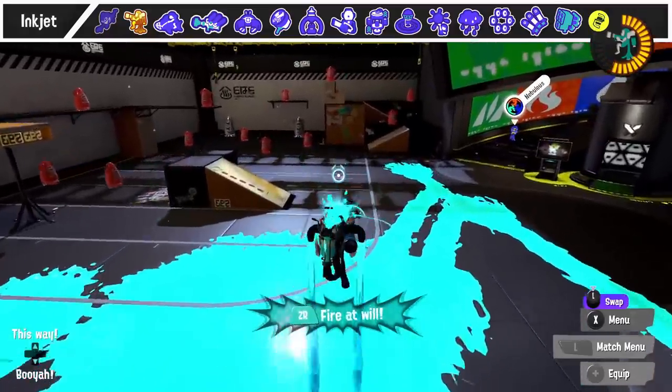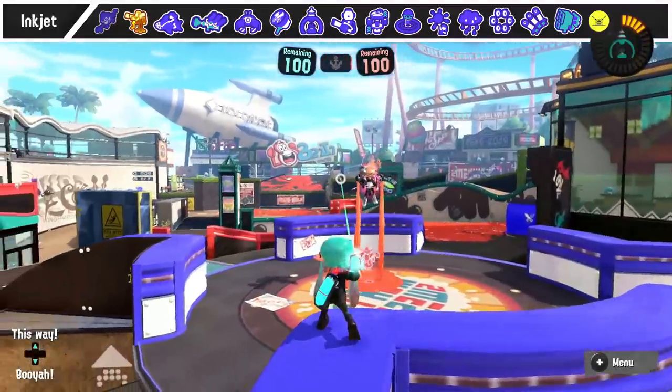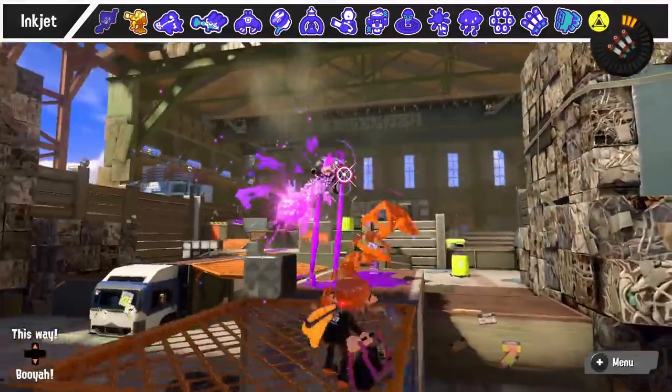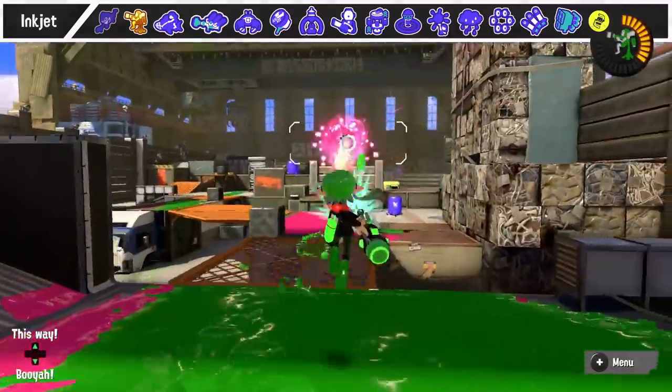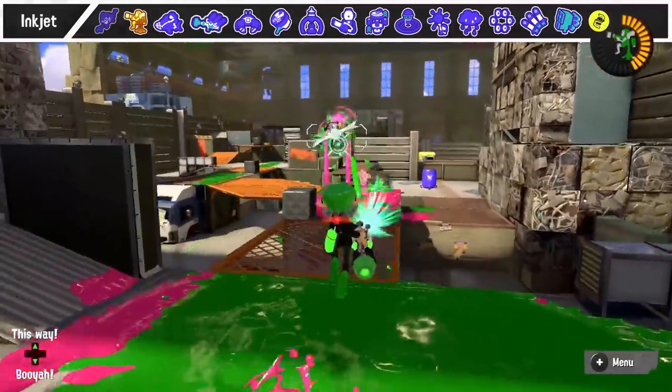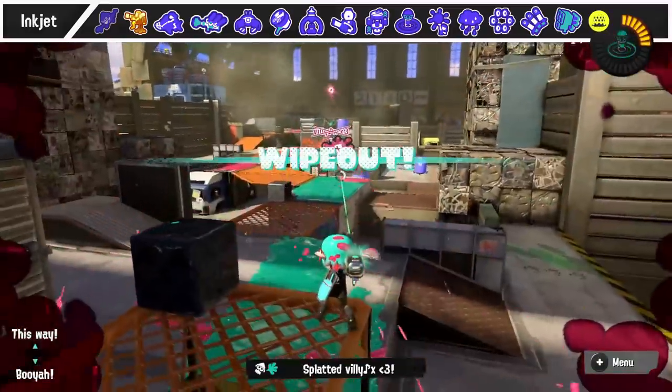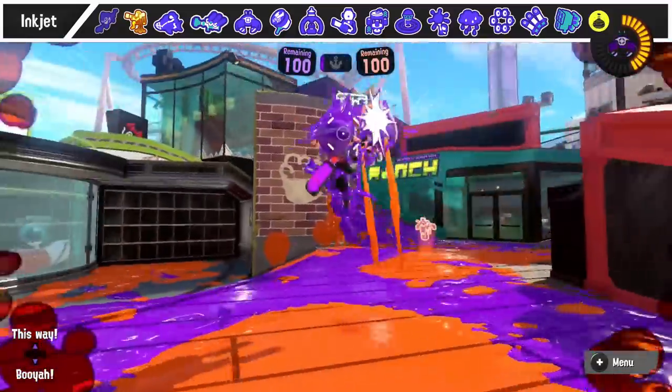Against Inkjet, keep in mind its movement speed is very low, and the hitbox of the person using it is actually slightly larger than normal. This means weapons with bigger hitboxes, such as blasters or sloshers, and long distance weapons like splatlings and chargers, can easily kill the user from a safe distance. Those should be the players who prioritize focusing it, unless it gets really close to something like a shooter.